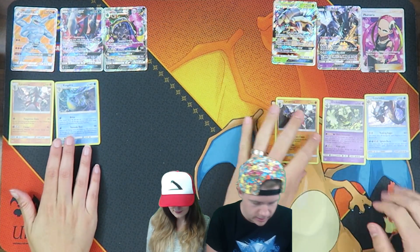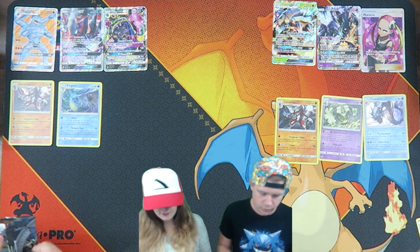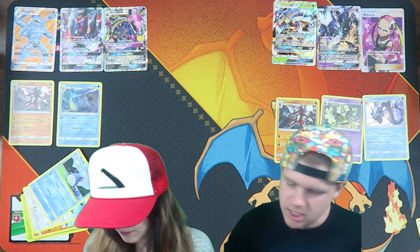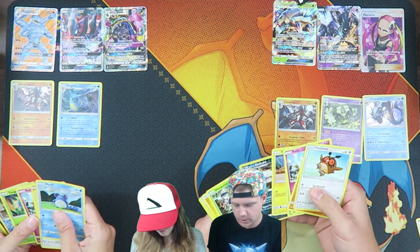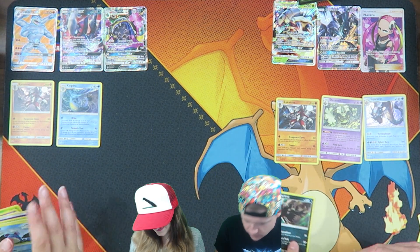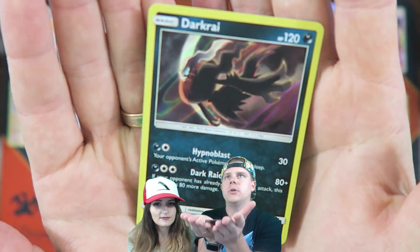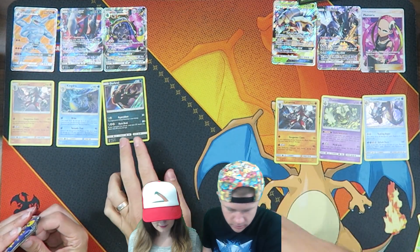Lauren pulling in here with a nice Alolan Muk. Very colorful, cool-looking card. That's a cool-looking GX card. I like that. So, five to... two more left in the first half. Pretty solid. I got a Heracross and a Scyther. Ooh, I got a holo Darkrai. Oh, that's cool. So he comes as a holo and a GX. That is a cool-looking card. I like that card a lot. Now we're tied.